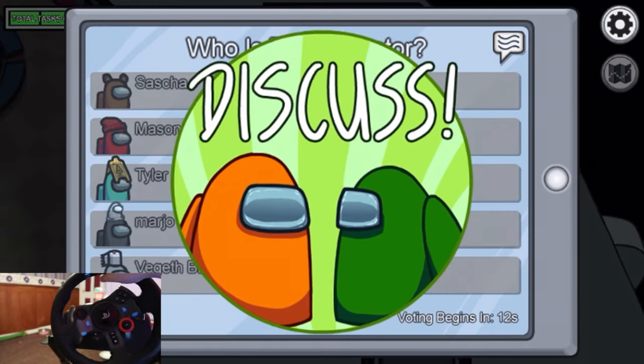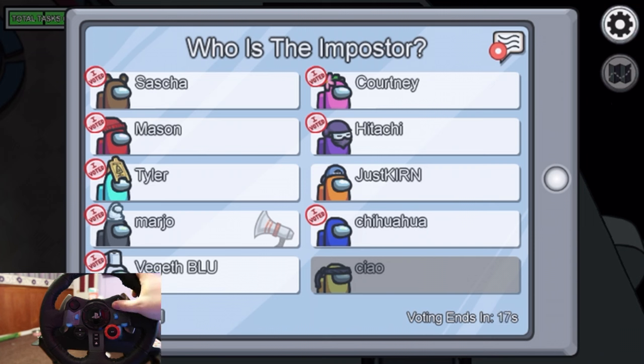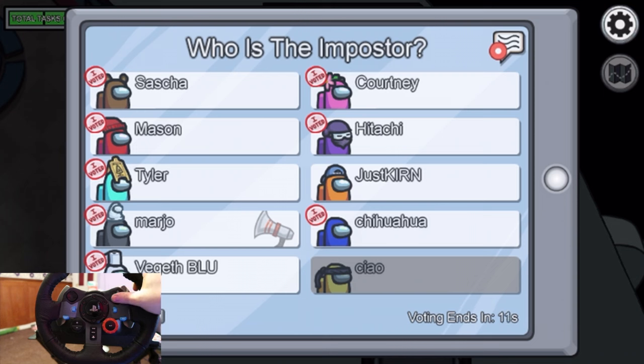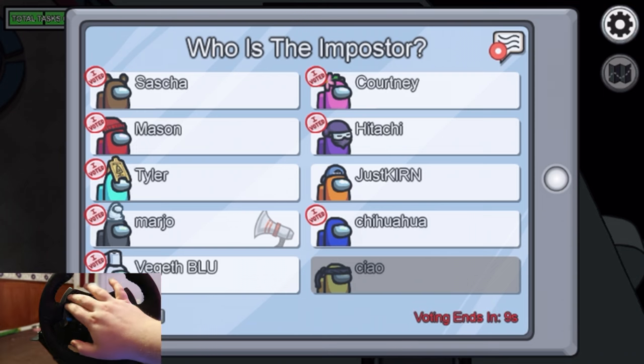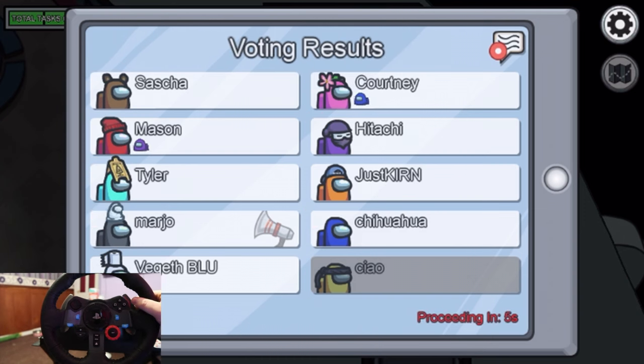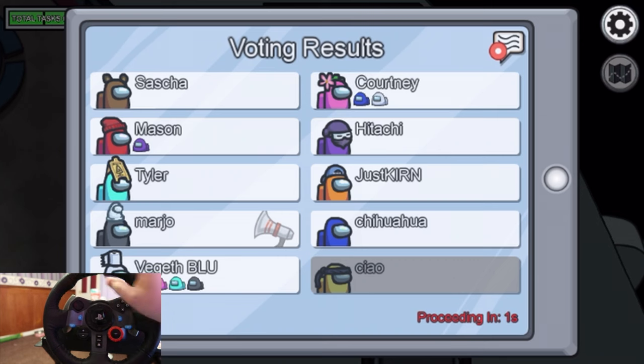Someone called a meeting. How do I vote? I'm just going to spam buttons and try and vote. I cannot figure out how to vote — cross? circle? square? Maybe it's something over this side of the steering wheel? Just press everything. I cannot figure out how to vote. Absolutely ridiculous.